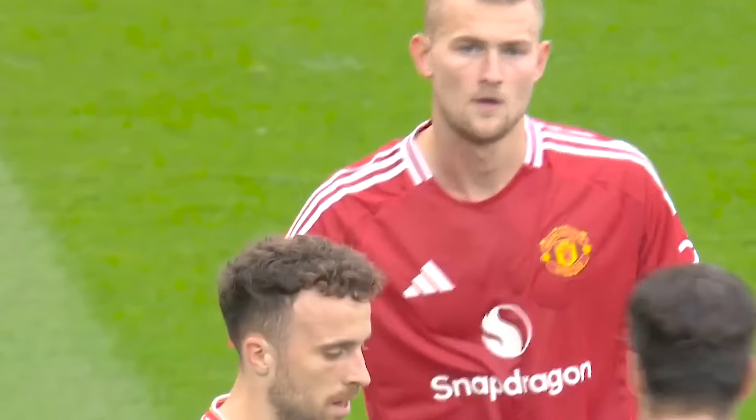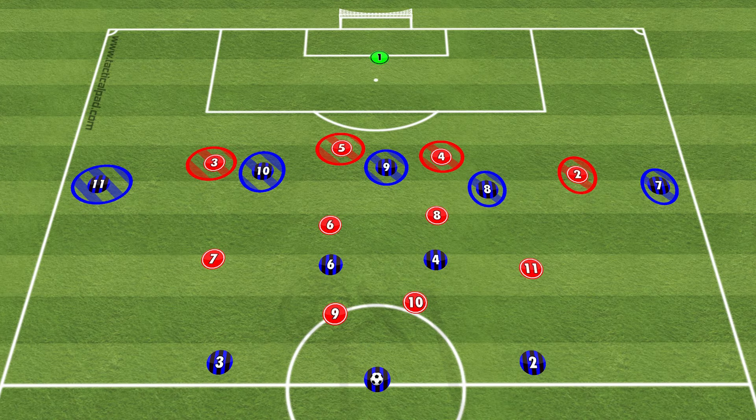If you use a back four against sides that are going to use a front five — which the majority of teams in the Premier League now use in possession — you are naturally going to be facing a numerical overload in the deeper part of your system.